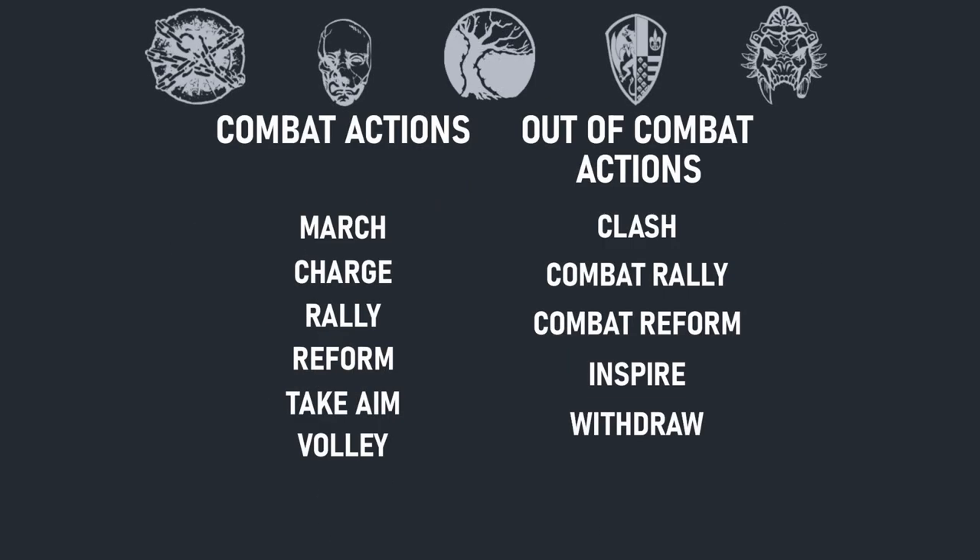In a standard Conquest turn, most units will be eligible for two actions when it is their turn to activate. These actions are split into two categories known as out-of-combat actions and combat actions. This split essentially determines which actions can be taken at what time. For today, we will be discussing each of these actions in summary only with simple examples where applicable. In future how-to-play videos, we will further break down these into a deep dive into the mechanics of each action.